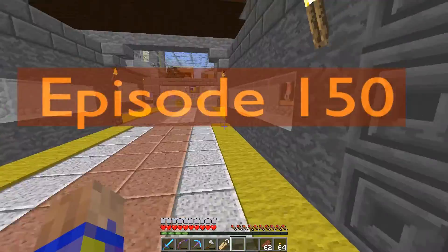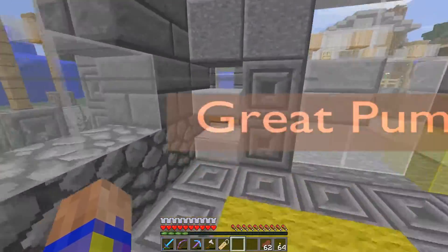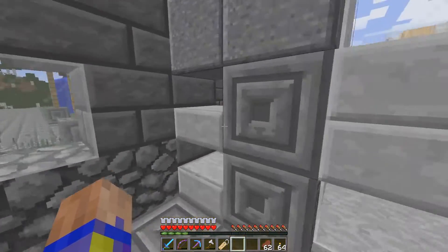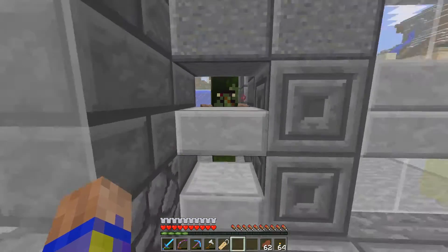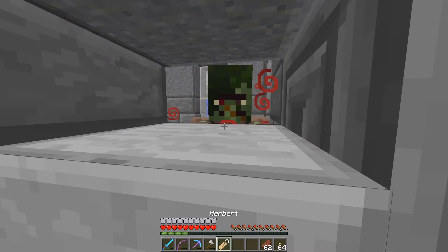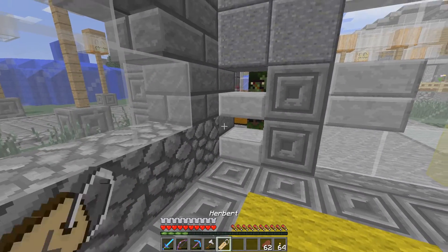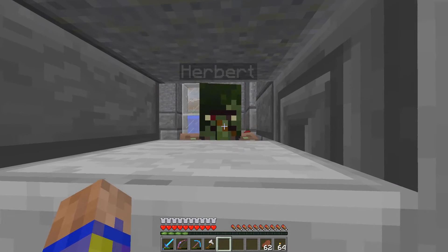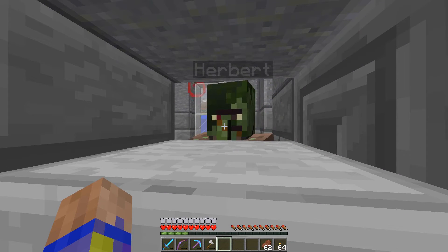Welcome back. I was kicking around the castle and I have a zombie villager trapped in there. I'll get my little splash potion and a golden apple, so hopefully we should end up with a villager. I'm going to name him Herbert once he's converted. I should probably name him now, so I'll see if the name sticks when he gets converted back.